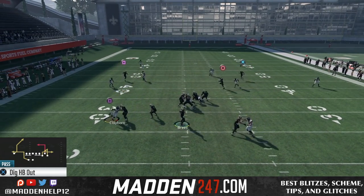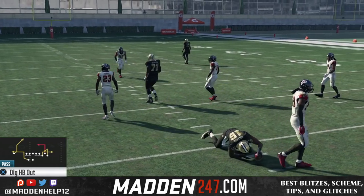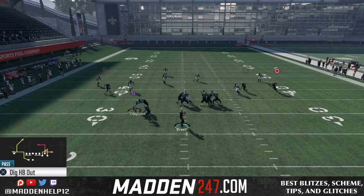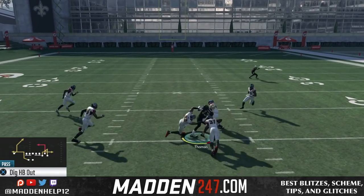We're either going to hit the high point pass to the receiver running the streak, look underneath to the drag or the slant, and then of course the back-breaking route is going to be the Z spot post route that was so effective in past Maddens and it's still effective in Madden 18.